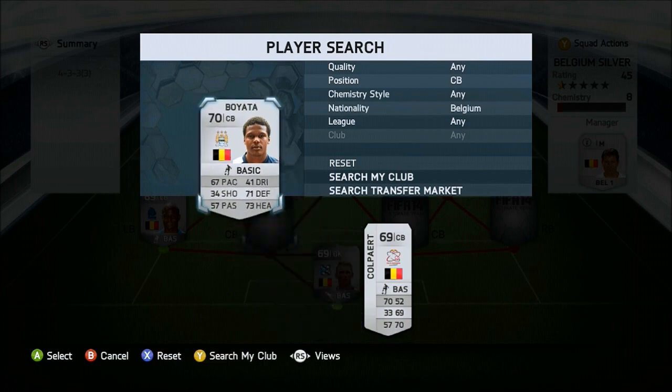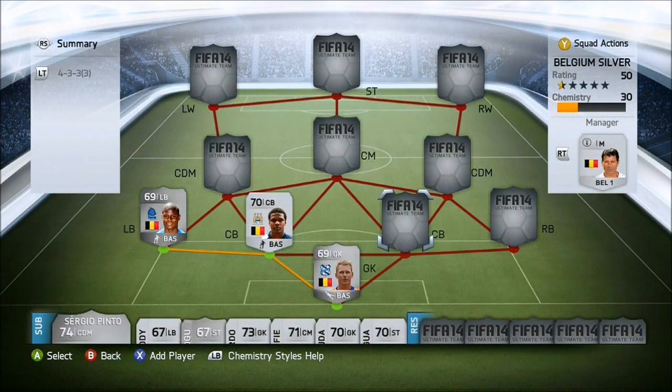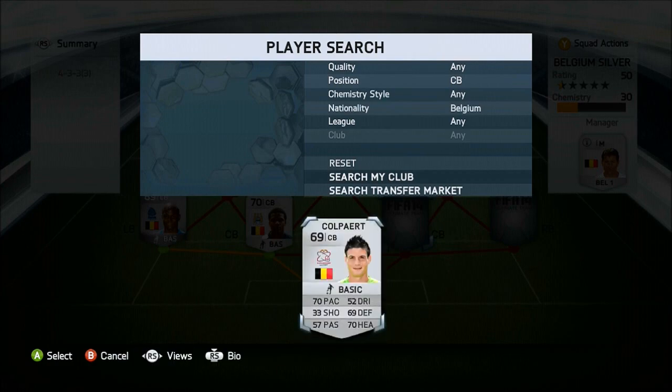Now onto the centre backs, we have Boyata. He plays for Manchester City, he's 23 years old, six foot two, 500 coins. He has 67 pace, 71 defending and 73 heading. There weren't many good centre backs for Belgium, but he was actually a really good player in game for me. He seemed better than his stats on his card.